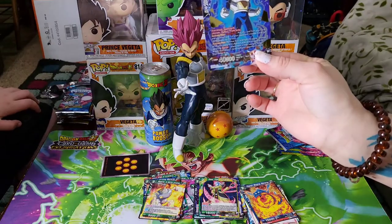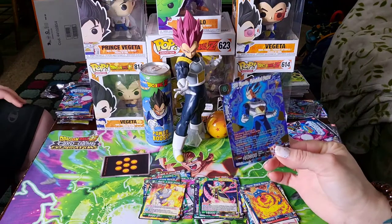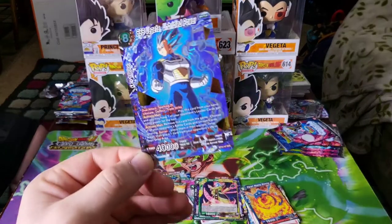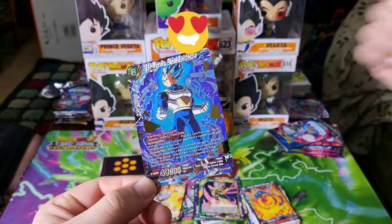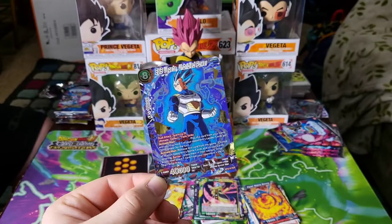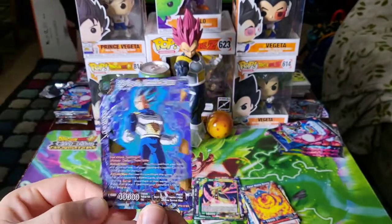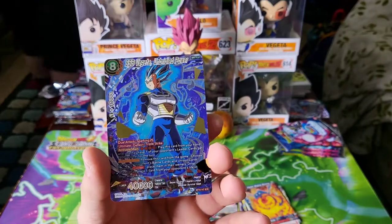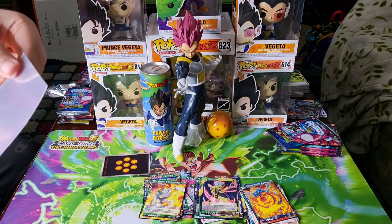Holy — look what I got! She pulled a Vegeta secret! And I just cussed — oh my gosh. It's not the one we wanted but hell yeah! I thought it was my holo, I already showed it, and I picked it up and I saw it and I was like, wait. Can I go get a sleeve real quick? We did not grab sleeves — we were not prepared.